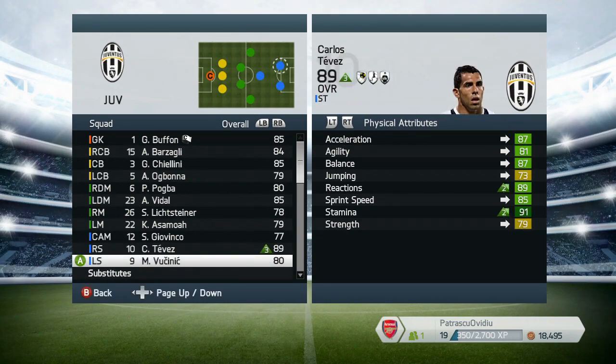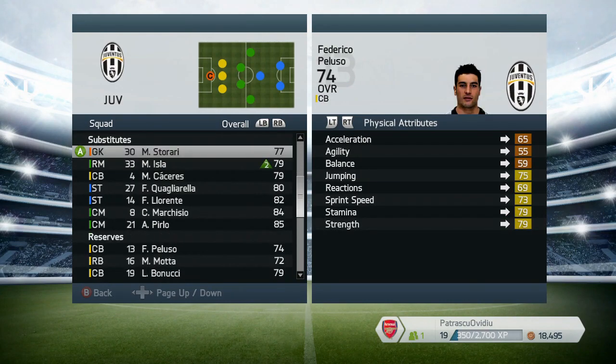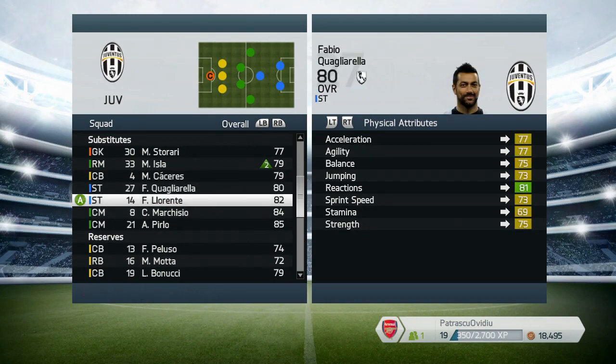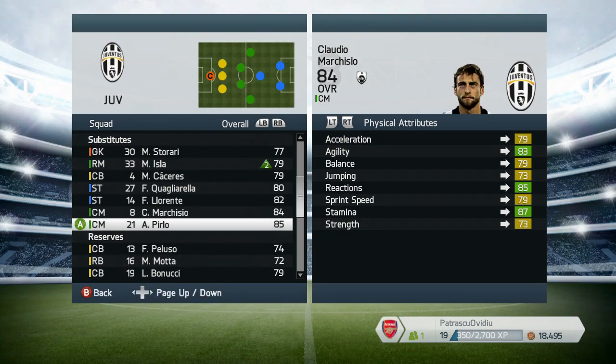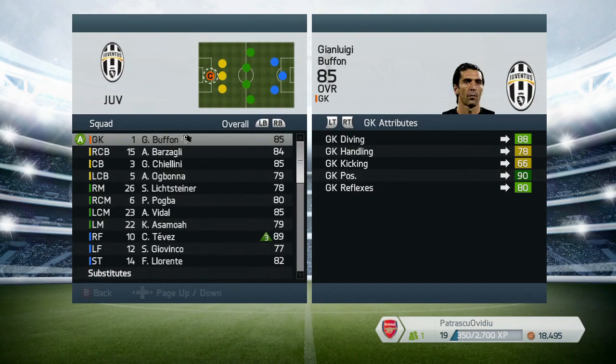It's now time for the best Serie A team, Juventus Torino. The first and most important thing about this team are the defenders. Because of the amazing players in these positions, I chose two formations that are based on a three-player defence.